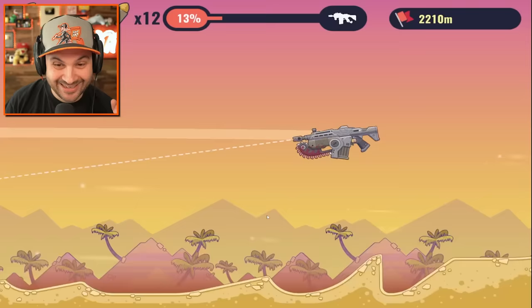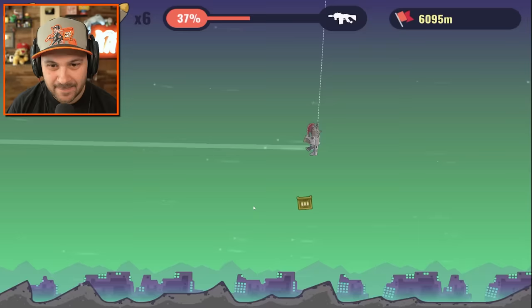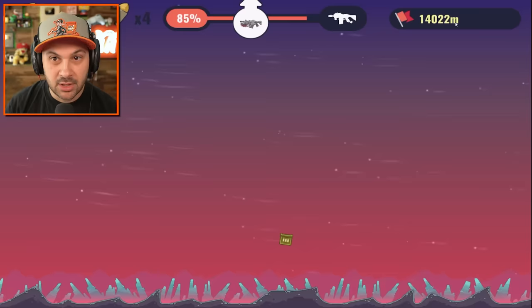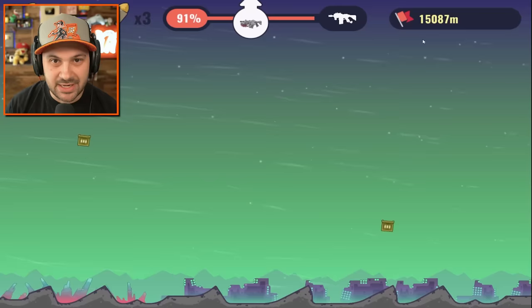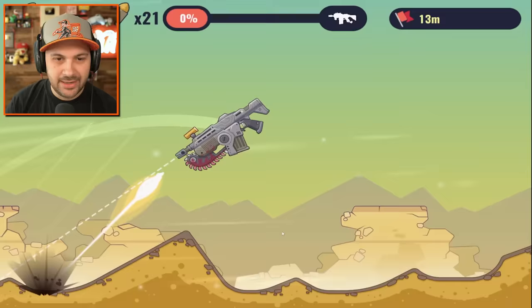This is crazy — oh my gosh, the rainbow gun is going to be so good, we have to unlock it, we're so close! We're breaking physics, we're breaking space and time. I think we have to get to close to 20,000 to unlock the final gun. Oh no, I've slowed down so much — we're not gonna make it!